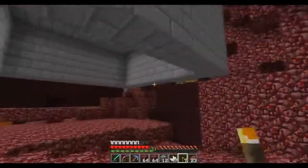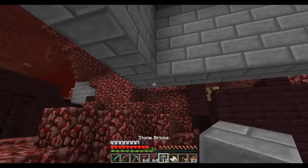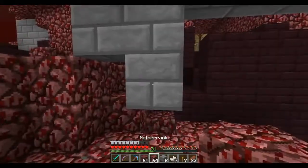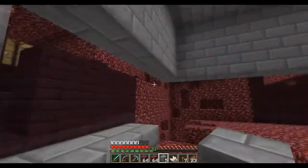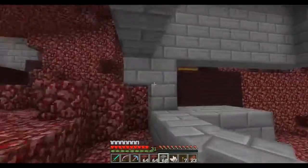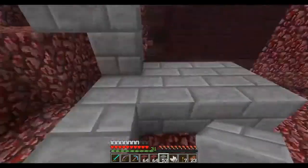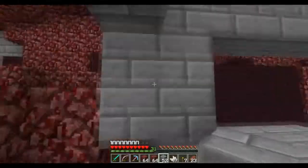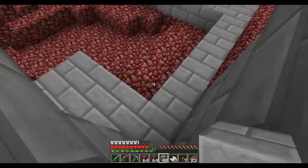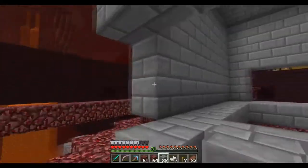Alright, so the next portion of this tutorial slash walkthrough is we're gonna start to actually funnel in the blaze. So how we're gonna do that is we're gonna have a little layer here. This has to be at least two below it. There's gonna be two here, and what this is gonna do - we're gonna mark this out. I'm probably gonna have to get more stone bricks before I continue this video.